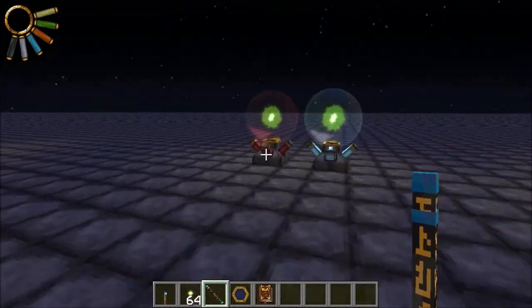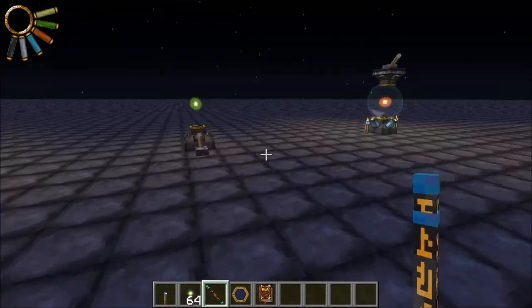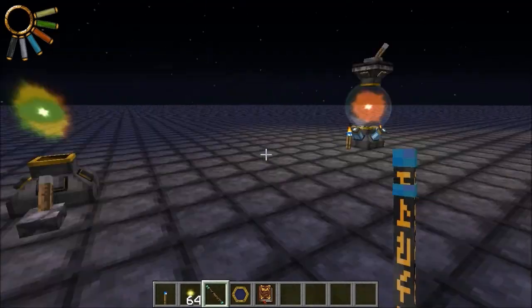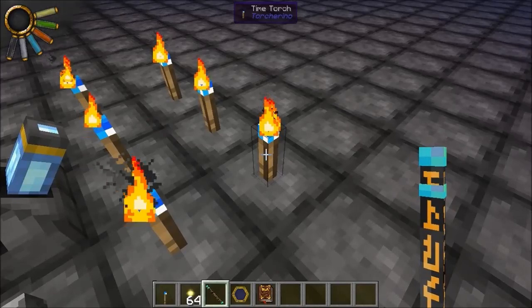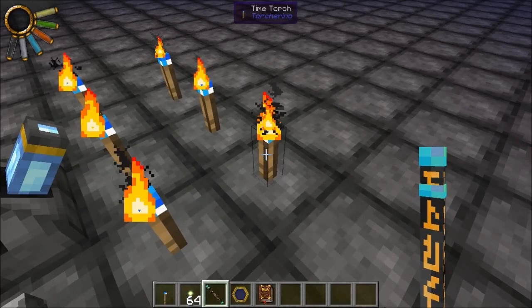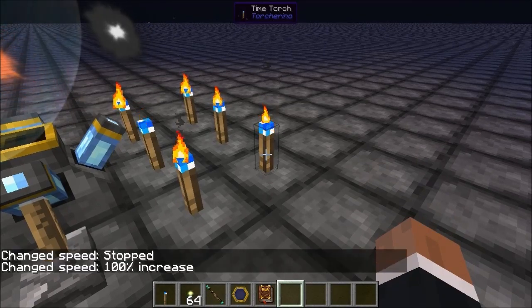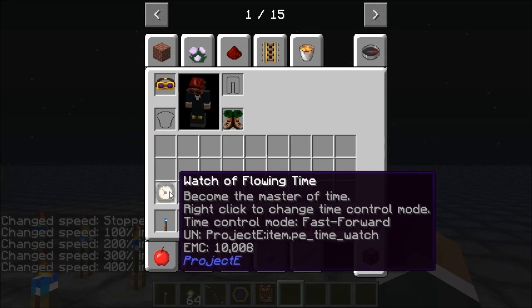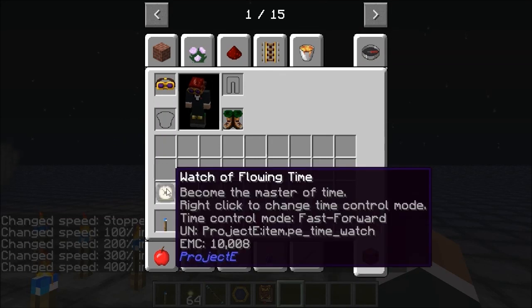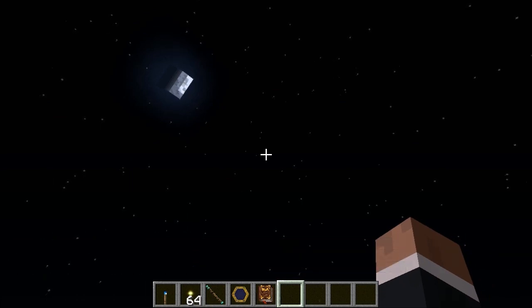There's a mechanic in Thaumcraft 4 called node bullying, which I'll get onto some cool stuff about later on. First thing I should say is I'm using the Resident Rise 3 mod pack. It's got a mod in it called Torchicou - time torches - and I've got these set to 400 speed. I'm also using a Watch of Flowing Time from Project E which is set to fast forward, so the daylight cycle is going quicker than it would normally.